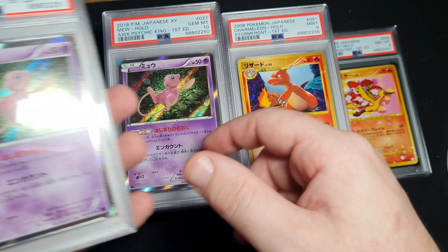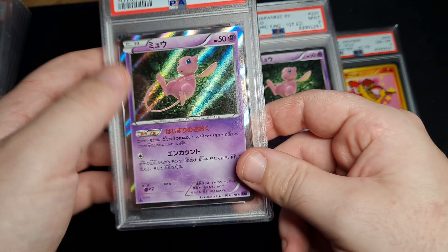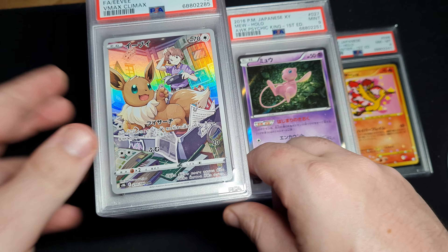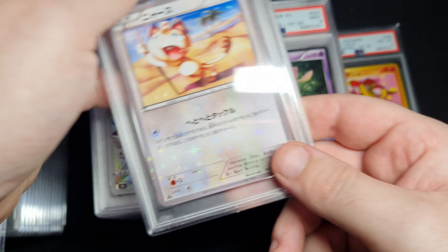Then we've got another Mew, and one more Mew. Pretty good seller, Awakening Psychic King, great set. EV character rares — can't go wrong. Might make like $10 per card every time I sell one. I just buy a few more, submit a few more — just how it is.